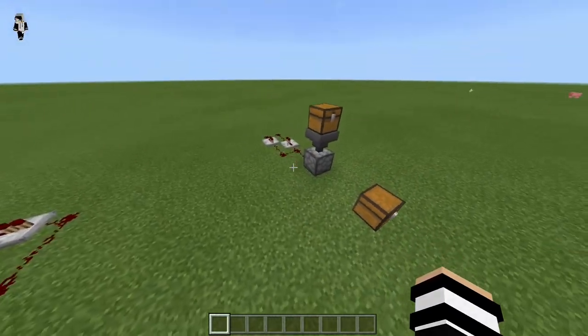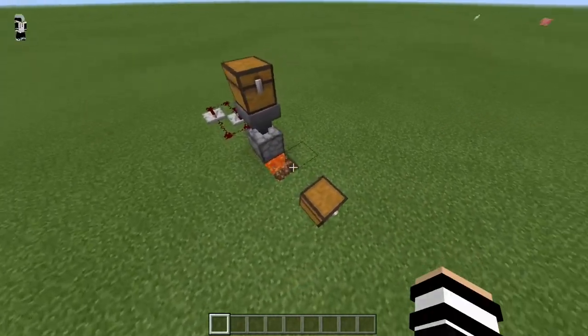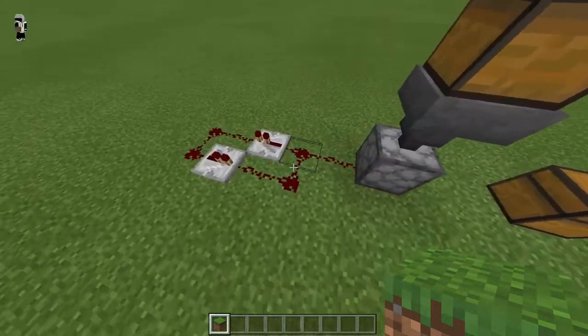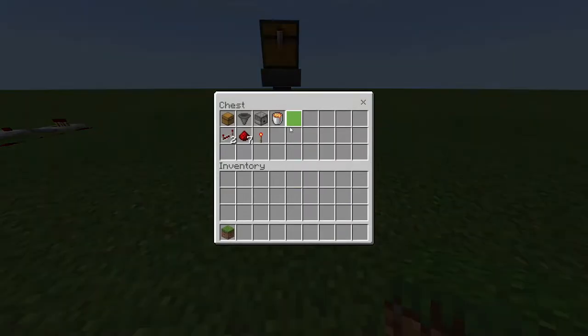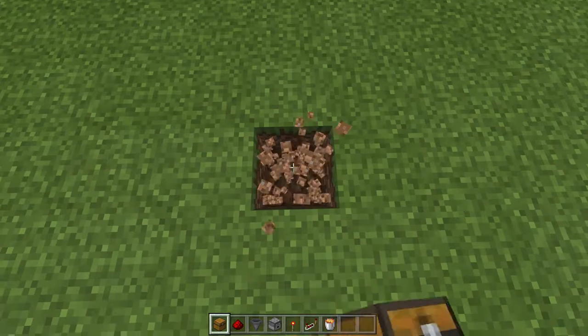Coming up to one of the simpler trash chests is this one — a very simple redstone clock in the back connected to a dispenser with lava underneath, with a chest, a hopper, dispenser, lava, and then a few pieces of redstone and a couple repeaters. Here's what you need: one chest, one hopper, one dispenser, one lava bucket, two redstone repeaters, seven pieces of redstone, and one redstone torch.